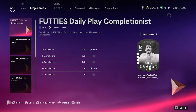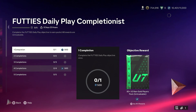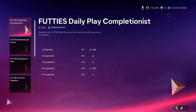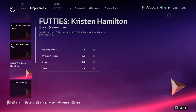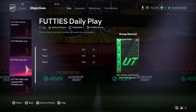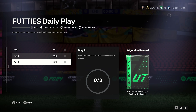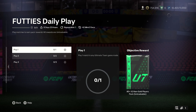We have got Cattuso for the Footies Daily Play Completionist today. He is 95-rated, and you'll get him from completing 5 daily completionists. The way that you do this is very simple — you go down and you should see the Footies Daily Play. This is going to give you an 83x2, 80x2, 81, and 82x2 for just playing free matches.